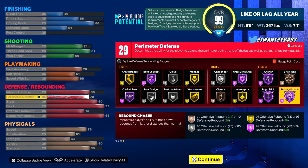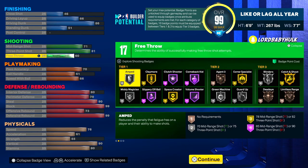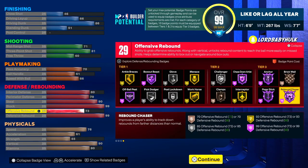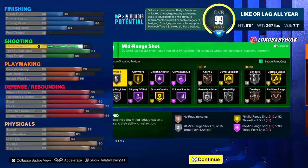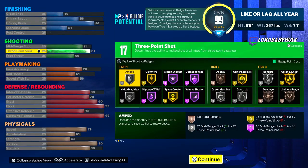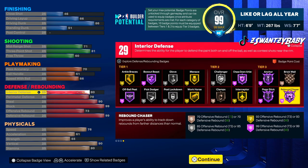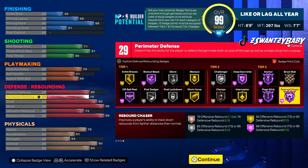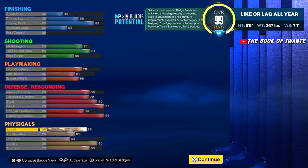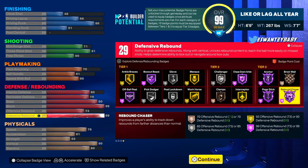This is the final build. You could have gone a lot of ways with this, but if you do your research, this is pretty nice. If you wanted more free throw, you could take some off the offensive rebound — completely up to you. We got contact dunks. Even without them, we have Limitless Takeoff, great shooting, decent playmaking for a center, elite defense, high rebounding, 99 block, Anchor badge, high speed, high vertical, and decent stamina.